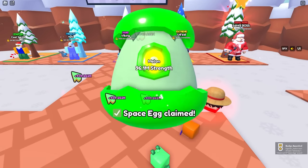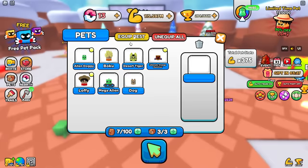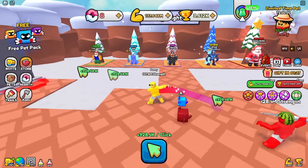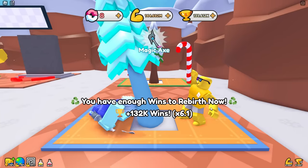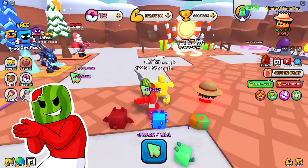I'm hatching my free OP space egg — I got a legendary mega alien! It only does times 6 — that's trash. Melon, I'm going to defeat the yeti real fast. You do that, Sonny. My candy cane axe is crazy, but I want his ice battle axe. That magic axe looks cool. It's a race to see who can defeat Santa first.